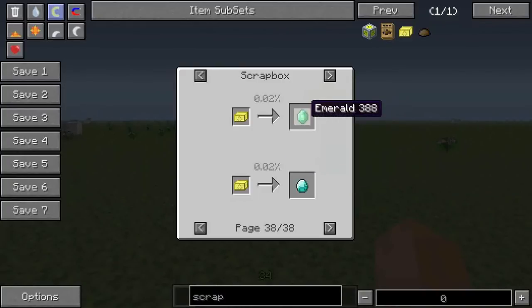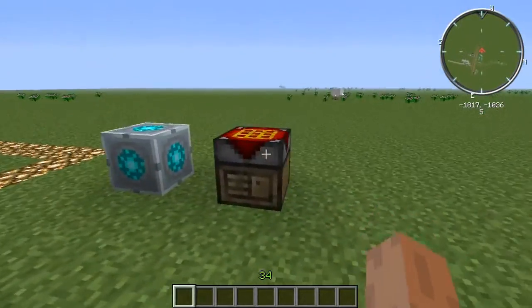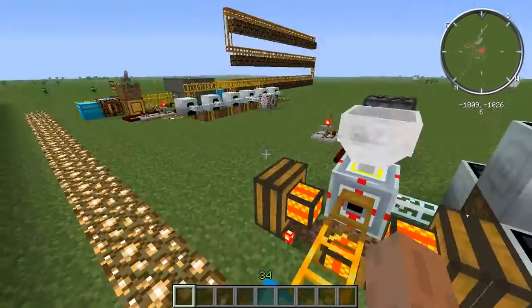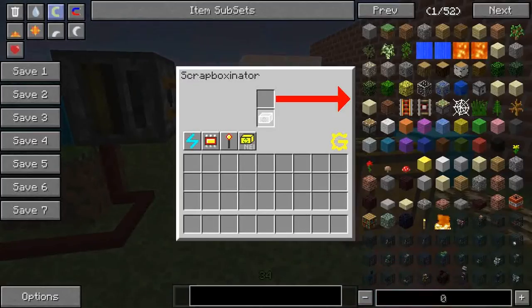You're probably thinking: that's all nice and well, but it kind of sucks that I'd have to constantly right click these things. Well that's true, but there are always ways to automate things. This is a solution for automating things from the GregTech addon — here we have something called a Scrapboxinator. Put scrap boxes in there and an item is produced after a certain amount of time. Takes 32 EU per tick, and that bat box is good enough for it.